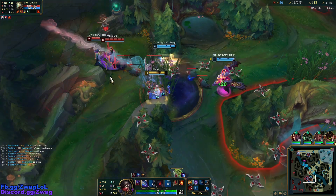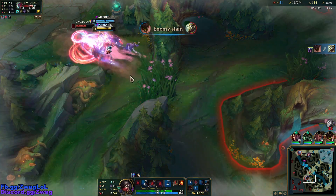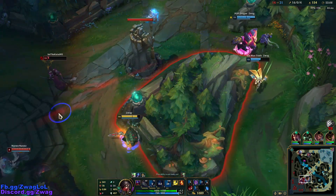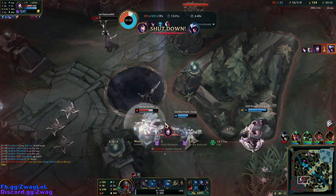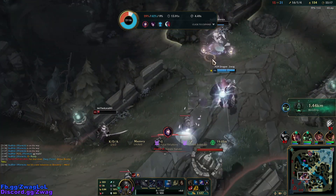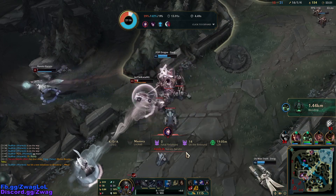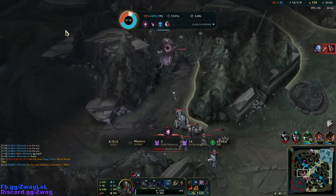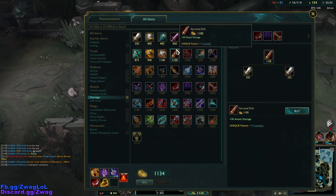I'm probably dead here - actually, they can't see me. Never mind. That ult is just... she actually got me. I think I took another turret shot. I was about to Q and kill somebody. They're very low. Malphite definitely wants a kill here, but I don't think we'll get one.